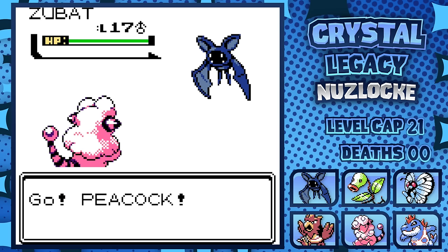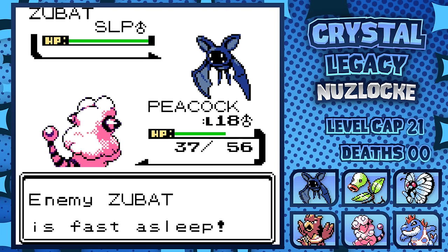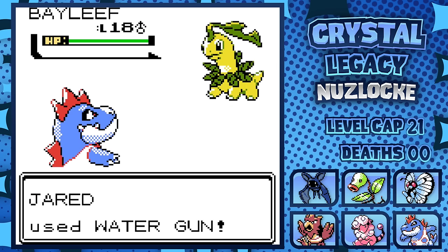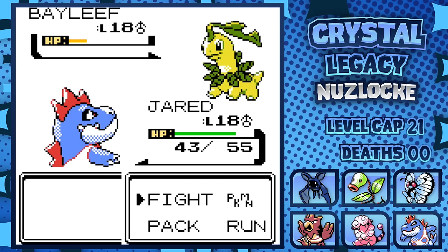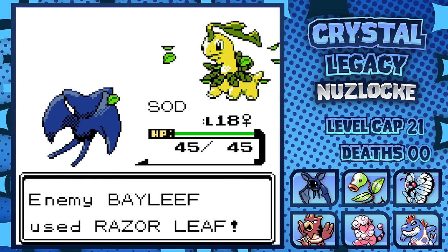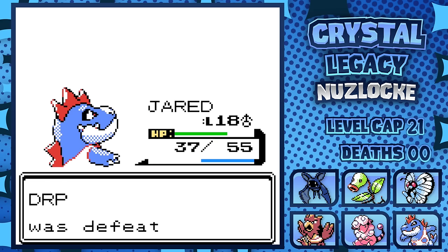Immediately after, we have a rival fight. Zubat leads, and we counter with the Sheep. A Bite flinches us, and the next turn its signature Supersonic confuses Flaffy, which hurts itself in confusion. I swap to Butterfree, who takes damage from Bite. The next turn I put it to sleep with Sleep Powder, allowing us to swap back to Flaffy, which hits with Thundershock. The Bat wakes up and bites, but we avoid the flinch this time and finish it off. Next he brings out Larvitar. I swap to Croconaw as it sets up Sandstorm, then he swaps into Bayleaf. After some back-and-forth swapping — he's playing 4D chess — our rival finally realizes his efforts are futile, and we take out Bayleaf with a couple of Leech Lives. He brings out Larvitar for the final time, and we swap into Croconaw, which is able to take it out with a Water Gun. That was like watching Rocky IV.